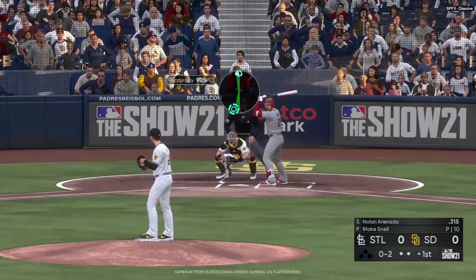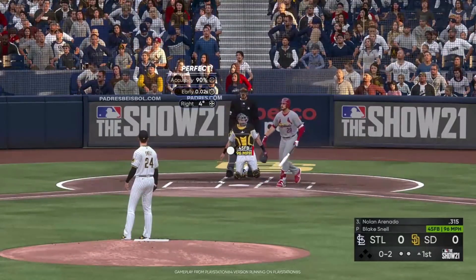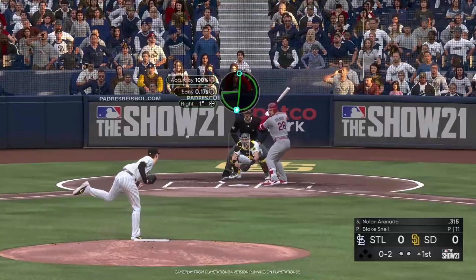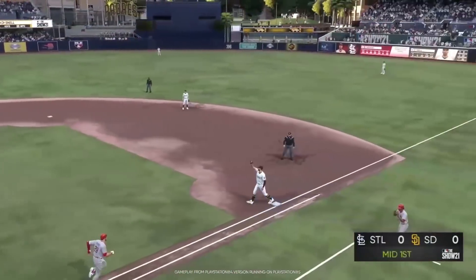That bottom portion is your direction grade — we'll tell you how many degrees off you were from your intended target. There is perfect-perfect pitching, and it's available on all three interfaces: pinpoint, analog, and meter.